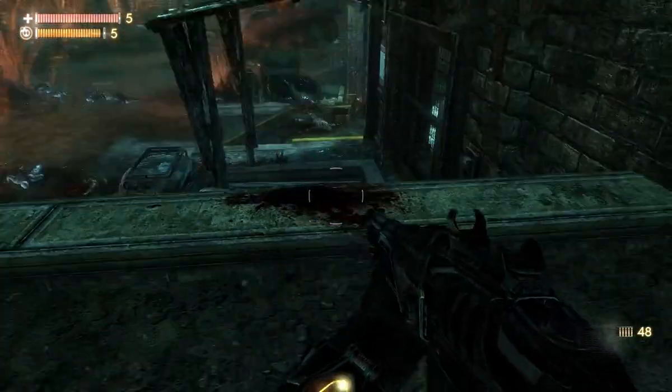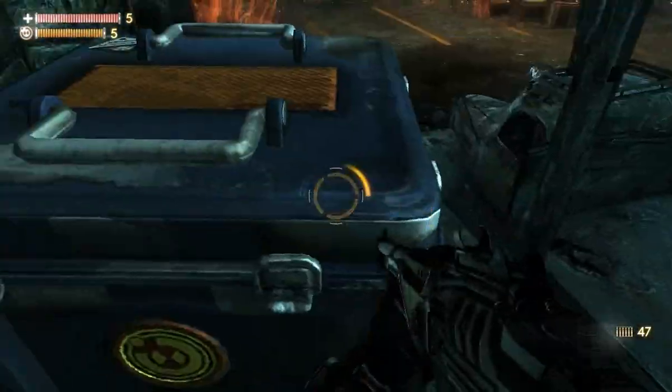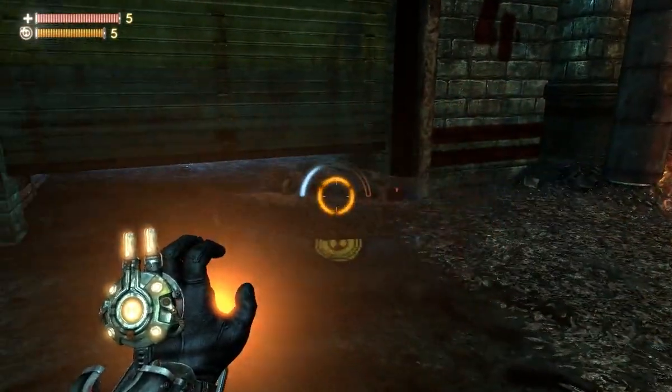That particular Zex kind of spawns whenever you head towards that box of goodies, but he's easily taken care of, especially since we just took out about 12 of his buddies.